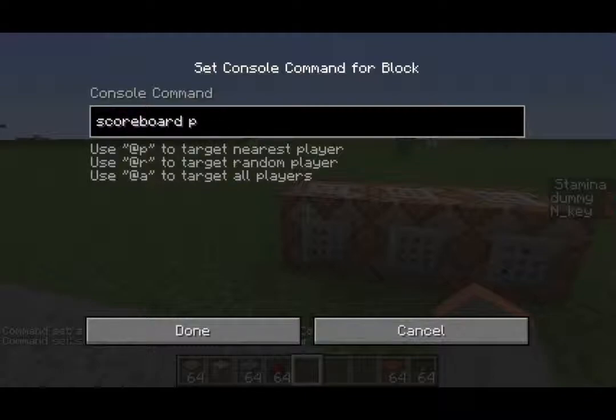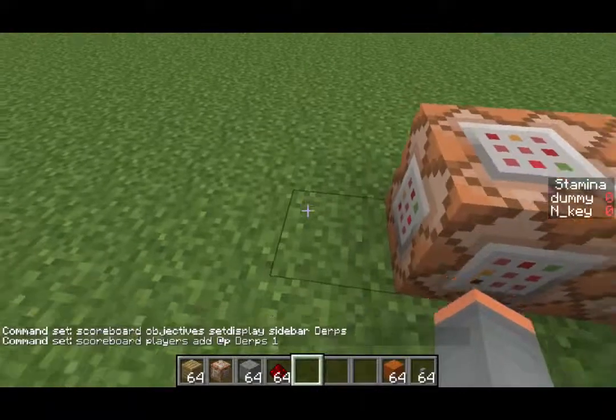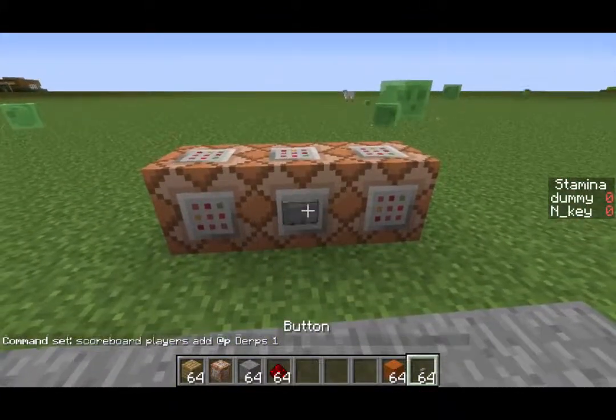Finally, we need to add a player. So we're going to do scoreboard players — again plural, very important. We're going to do 'add'. You can do @P because we're in a command block — @P doesn't work if you're by yourself, or you can just type your name in, whatever works for you. And you're going to have to add it to 'Derps', and set a score for yourself — let's set it to one just for the sake of this.